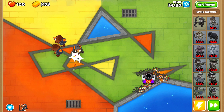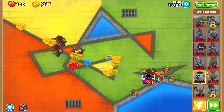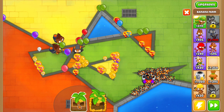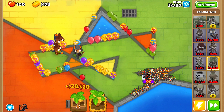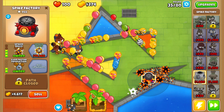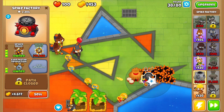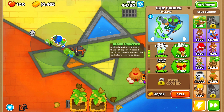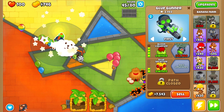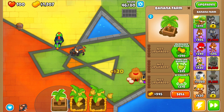Now that I have a pretty solid defense that can last until about round 30, I'm gonna start to farm. I'm doing this on my new account, so you should be able to follow this even with no monkey knowledge. I upgraded the spike factory into spike balls, got a 2-0-0 village in range of the spike factory, sold a glue gunner, and got a balloon liquefier, also upgrading into glue splatter.